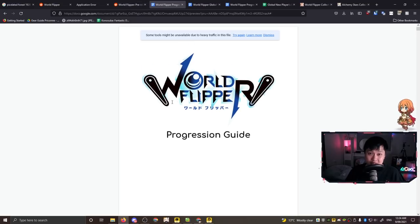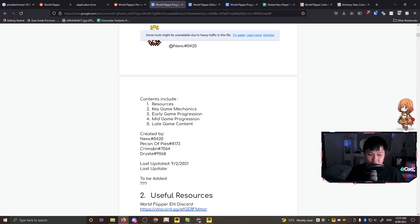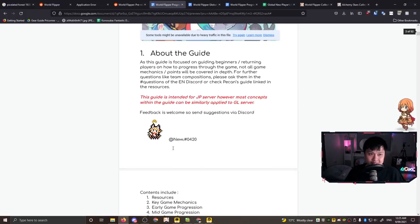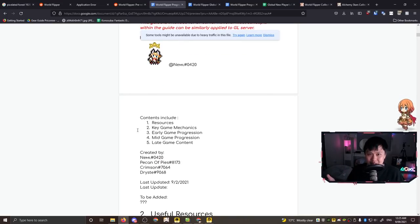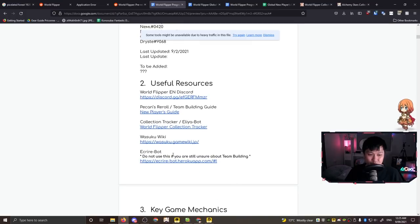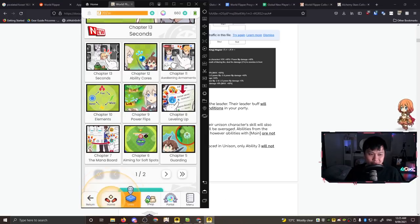Now let's jump into the community ones. What I have in front of me is the progression guide, written by Nemi, Pecan Pies, Crimson, and Drister - massive shout out to these guys. All resources will be down in the description. Essentially this is your ultimate progression guide, taking you from early game to mid game to end game. It's a really in-depth guide that captures a lot of what you need to know.